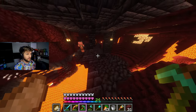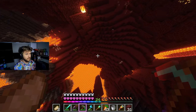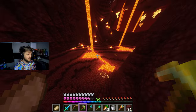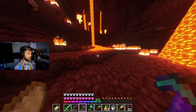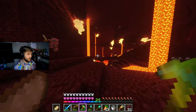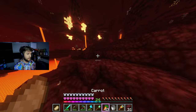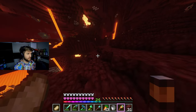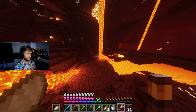We got another bastion here - not really gonna deal with this too much. I am very thankful that on Java Edition they have that weird armor system thing that actually protects you from fall damage. I don't know exactly how it works. Hang on - I think that's a warped forest. Yep, that's a warped forest! Let's go!